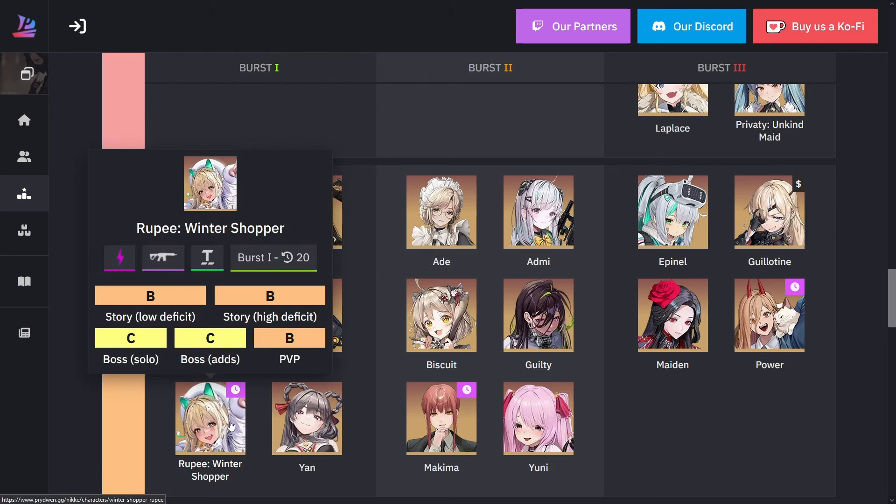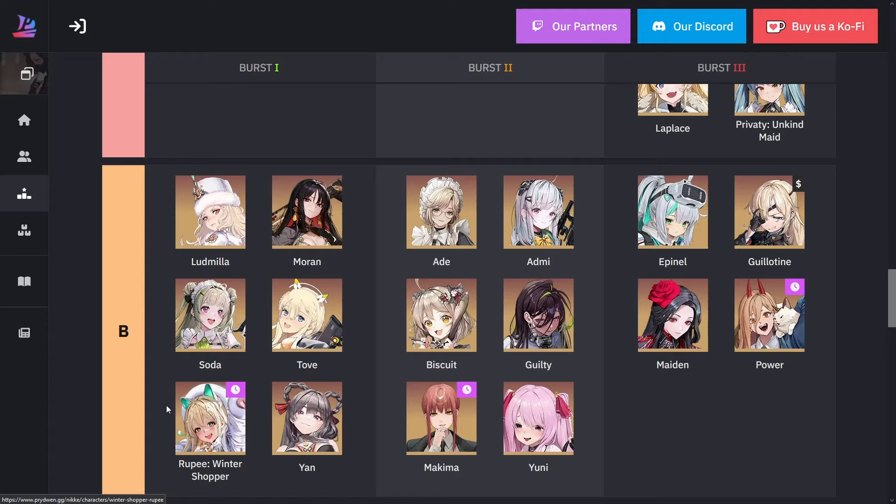For Rupee in burst one, she was basically the very first Nikki to extend the burst chain. She has a lot of defensive buffs and I believe a few attacking buffs as well, but unfortunately she's not that useful here. I haven't really seen a big usefulness for Rupee, that's why she's over here at B.